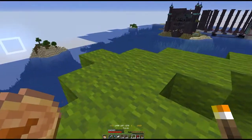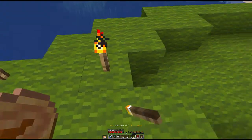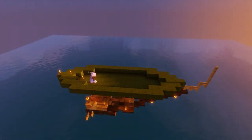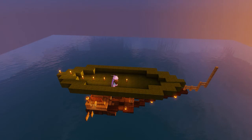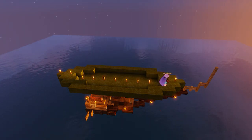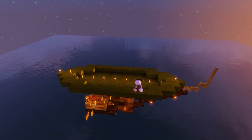With all of that in place, we're also going to put some torches down inside the balloon. Put them every other space down the centre line — that's more than sufficient to light up the inside of the balloon once fully constructed to prevent mob spawning inside. If you're on a creative build, not so much of a worry, but on a survival build you want to do that to prevent mobs from spawning inside the balloon.